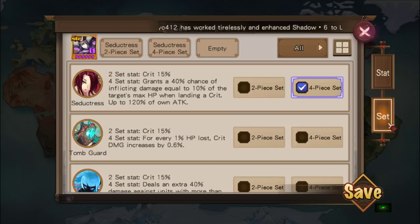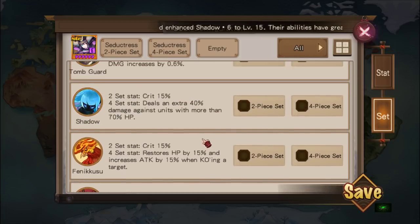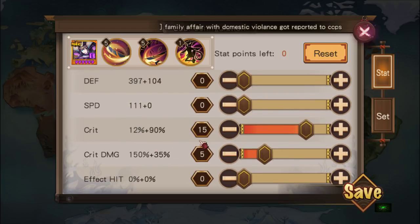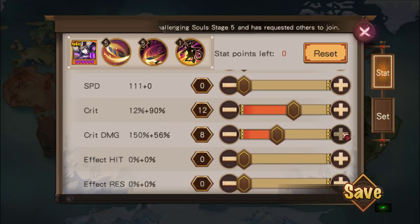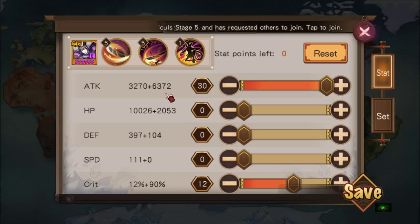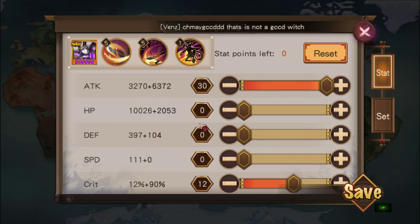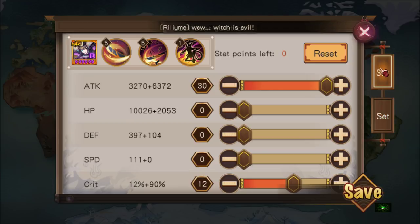On the other set, let's say I'm going to use a four-piece shadow. Go back to stats - crit will probably go down, so I get three more points to crit damage. Now I have 206 crit damage, 102 crit rate, and 9,000 attack, which is pretty op. You get the gist - you basically change the sets, put whatever sets you want, and the set bonus will count when you go back to stats.